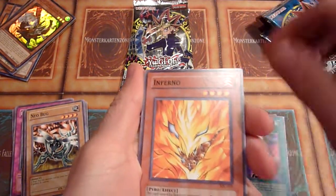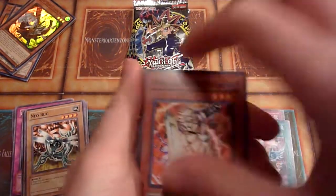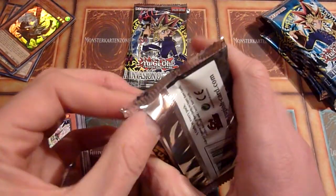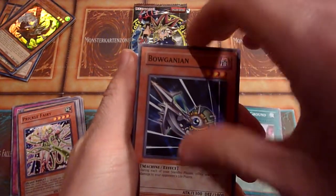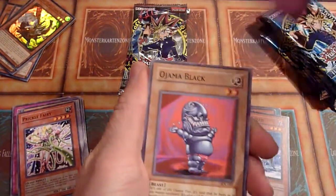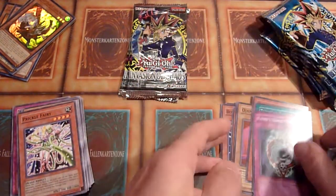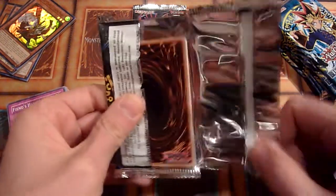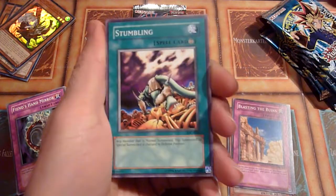Soul Tiger, Primal Seed — I just need BLS or CED to activate it. Curse of Darkness, the card I'm pulling every single time. Now I just need Getsufuma — that's another one I seem to always pull. Three packs into ILC, three more to go. DD Borderline, Smashing Ground, Boganian, Stealth Bird — lots of burn in here. Robin Zombie, Ojama Black, Prickle Fairy, Thundercrash, and Fiend's Hand Mirror again. ILC is not too kind to me. Give me a Dimension Fusion, please. Inferno, Pinch Hopper, Blasting the Ruins, Stumbling — no foil in here either.